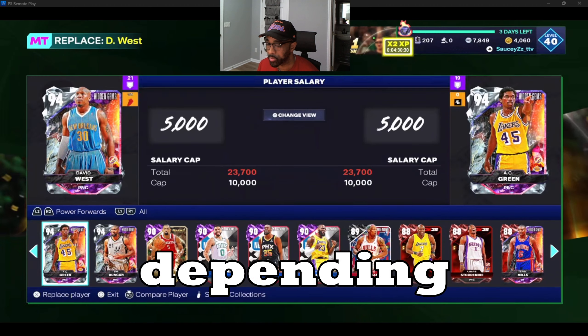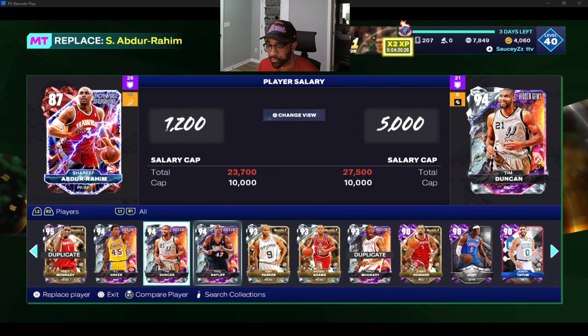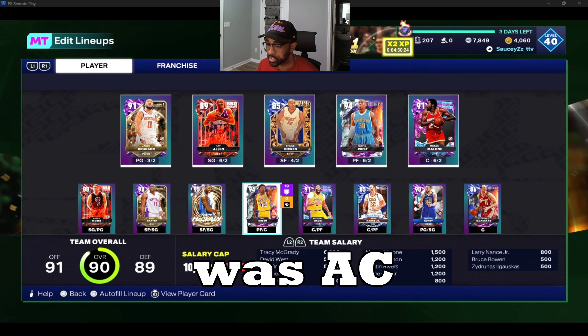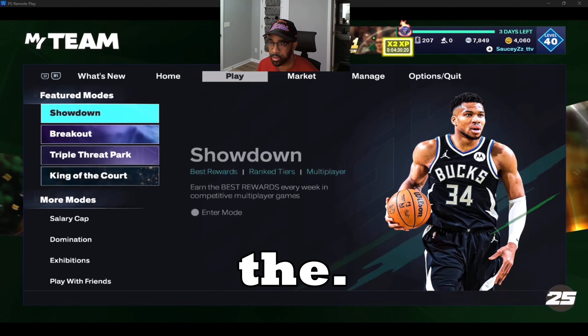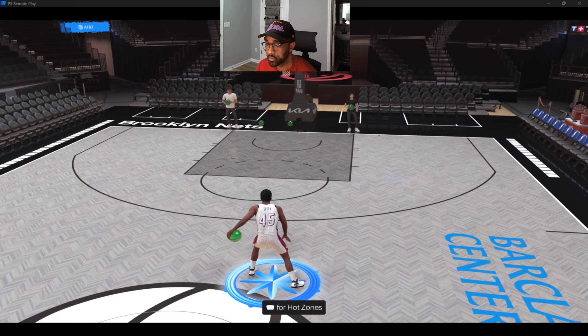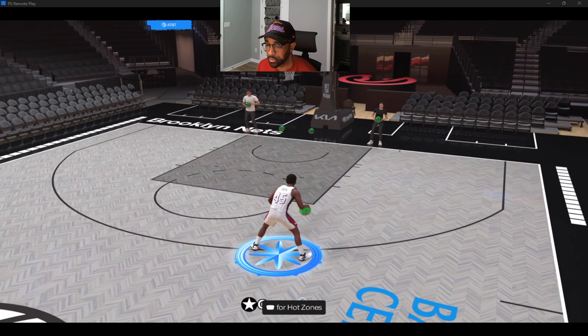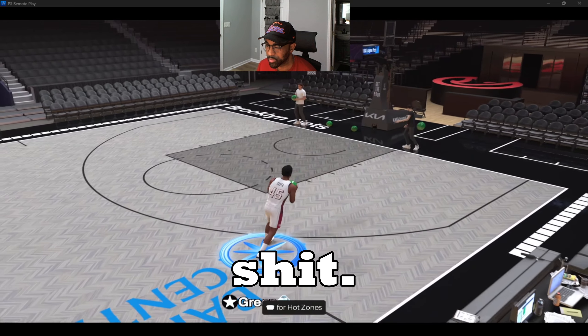Maybe Lightning Launch depending on how his dribble combos look. Let's go ahead and replace Sharif right now — get AJ Green in — and let's see what he looks like in the training session. Oh, he's got the little sidearm release.